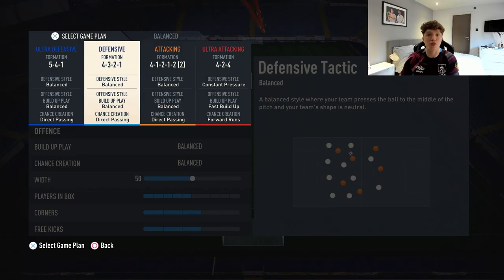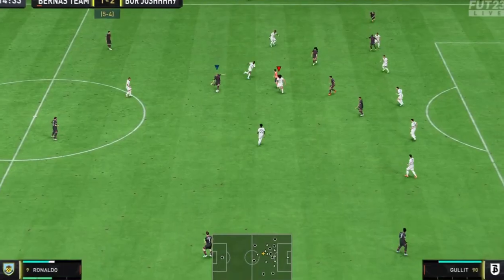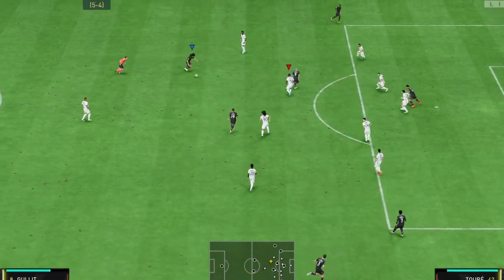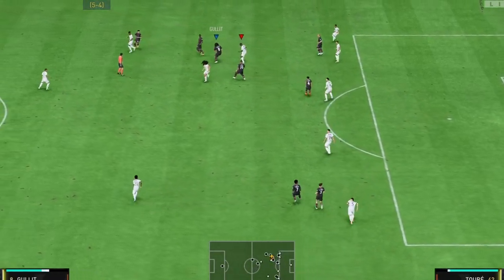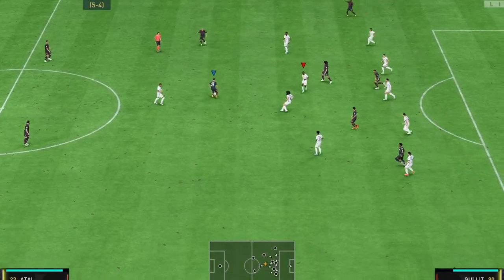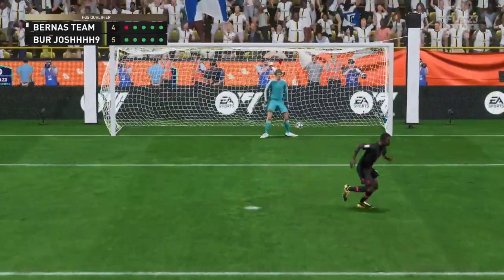With the all-out attack formation, if you are losing with 10-15 minutes to go, if you do concede again, so be it, but at least you've gone for the game. I'm losing this game in extra time, I go for it with the all-out attack 4-2-4. We win the ball back because we've got team press, constant pressure, really high depth on. We've got so many options going forward that we outnumber their players, we go and score, take the game to penalties, and win.